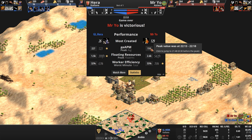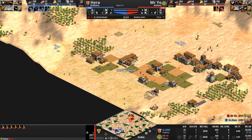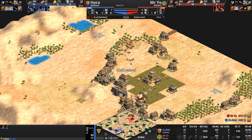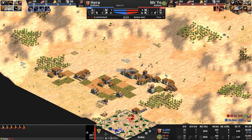Mr. Yo showed us the power of something as small as an 11% faster created army, which just allows the Aztecs to overwhelm their opponents. These are not cheaper Incan eagles — these are full-price Eagle Warriors. Having that extra relic gold, that 5,000 extra gold, certainly helped training those Eagle Warriors. Our civilization that wanted to avoid the late game avoided the late game and absolutely overwhelmed the Italian. Mr. Yo, yet again with a Mesoamerican civilization under his command and his generalship, defeats Hera and takes the W. GG to both players.